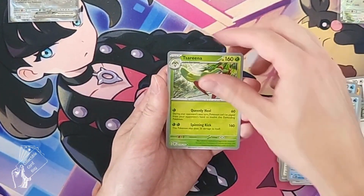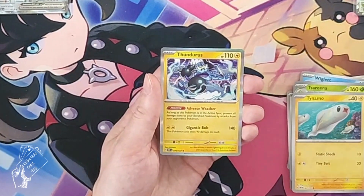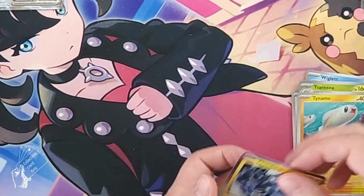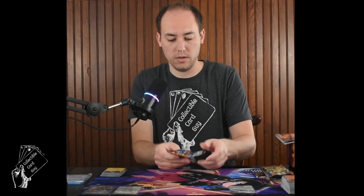Pack three: reverse holo Tsareena, reverse holo Tynamo, and Thundurus holo rare. On to pack number four — nice cool Dragonite artwork. No trainers so far through three packs.